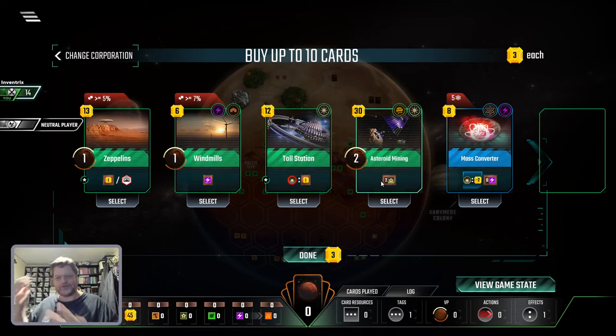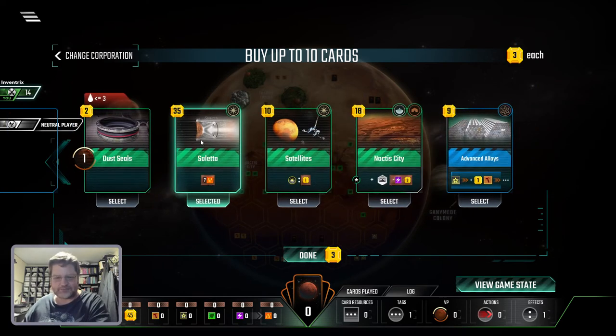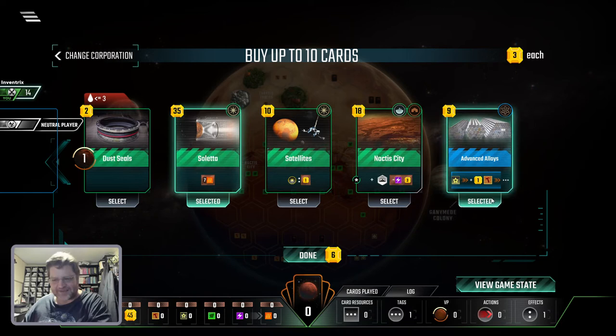One titanium is worth three when you spend it a certain way. Any card that has a star on it, you can spend titanium on. But that's a very expensive card and I could do a lot more with that money. So I think out of all of this, I might just keep Advanced Alloys. That would give me plus one. I kind of can't not get that, so I'll take that.